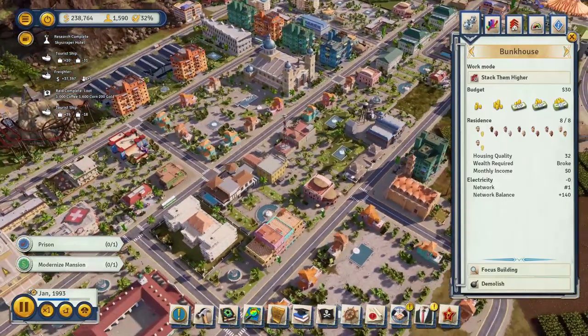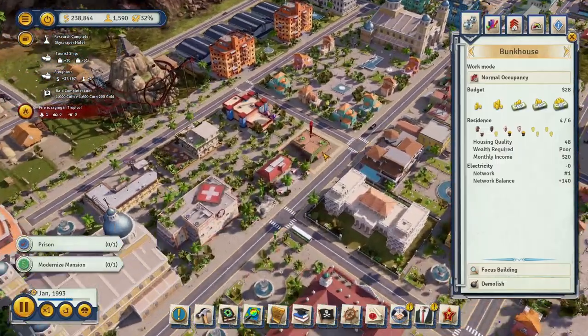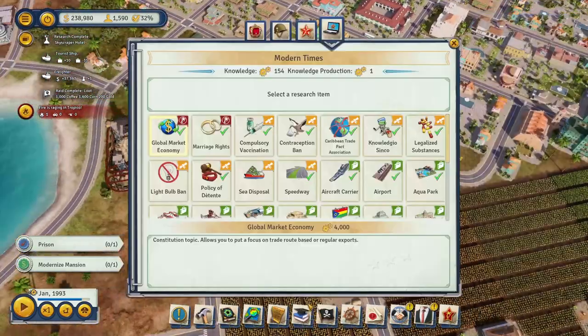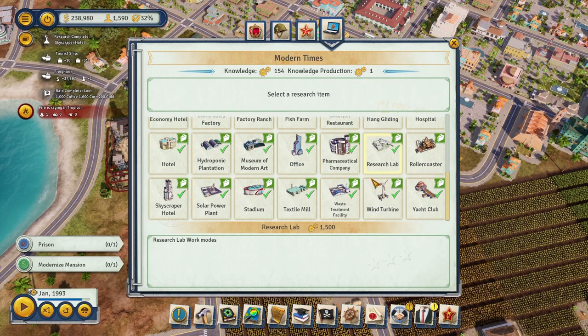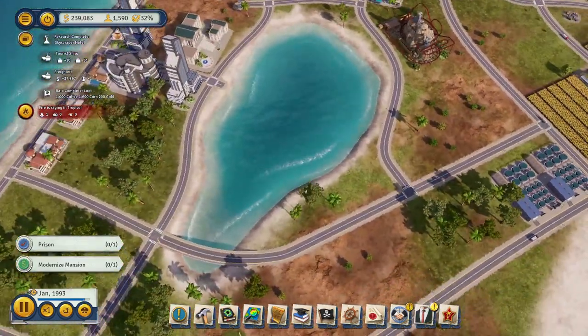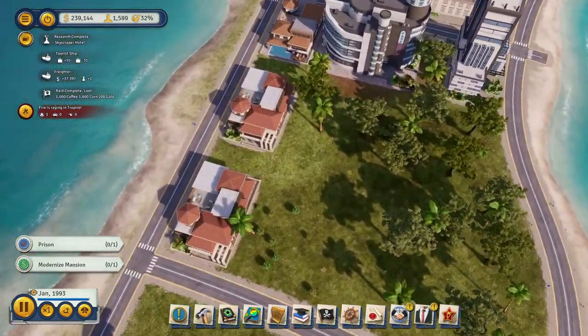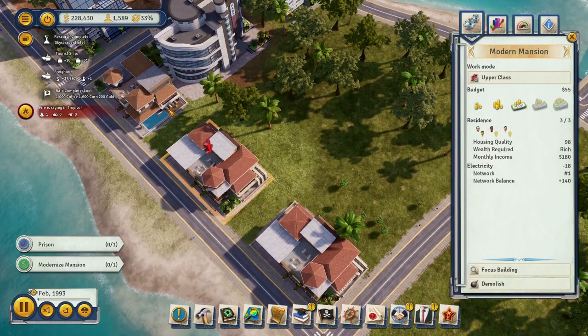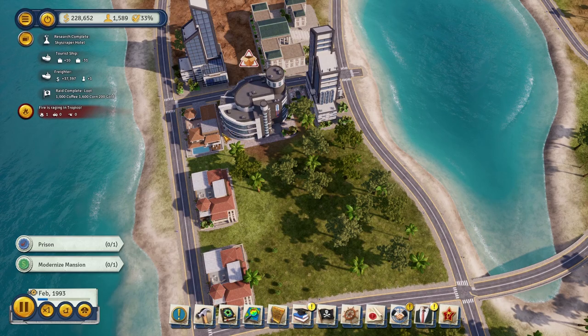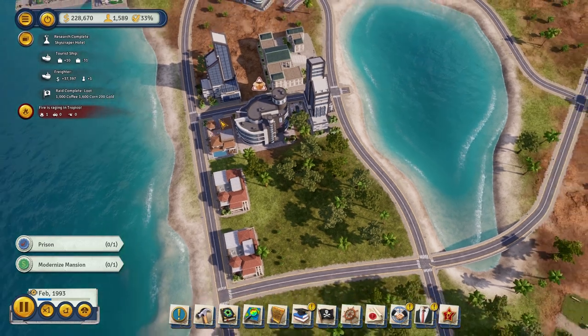That's the kind of stuff I did off camera. Of course the research is almost all done — that's what I mean when I say I played off camera. We built some mansions that got filled up right away, which leads me to think in Tropical 6 it's all about the location of the place.